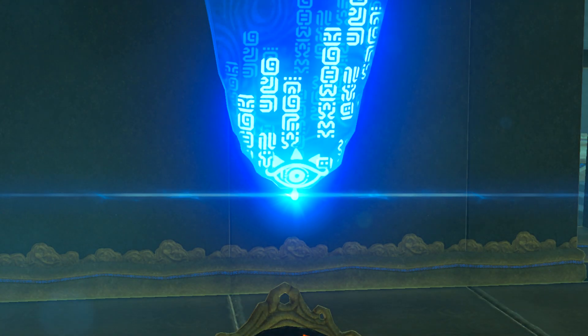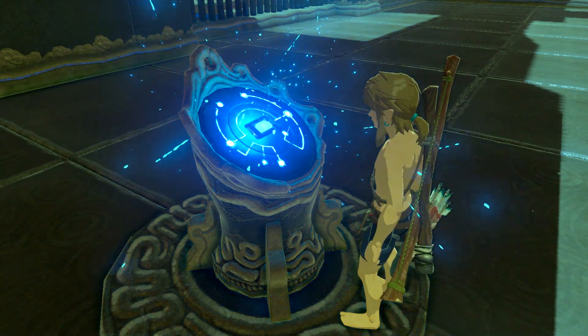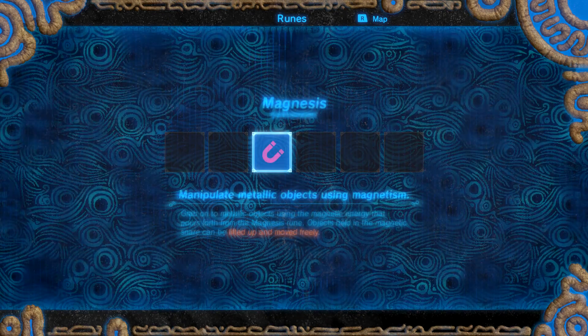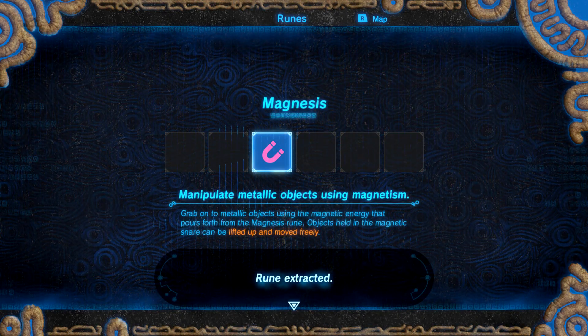Here we get the first room of Magnesis. Like I explained before, you can control metal objects, including weapons, bows, and chests. Magnesis, unlike the other runes, doesn't have an upgraded version of it.